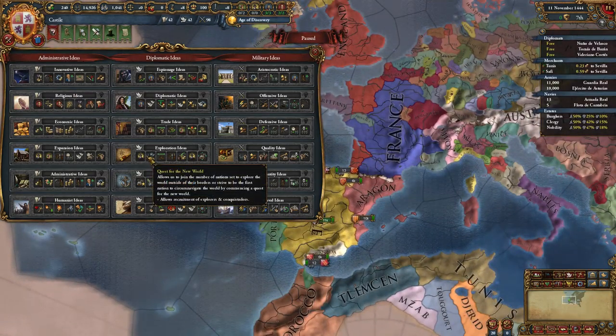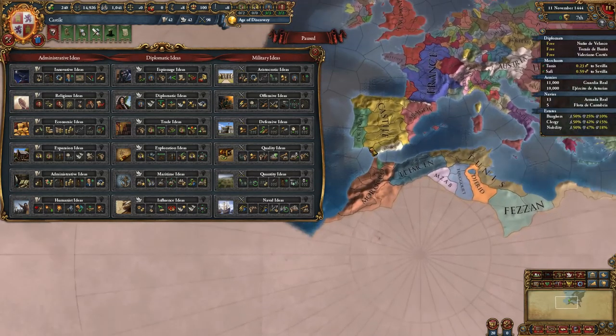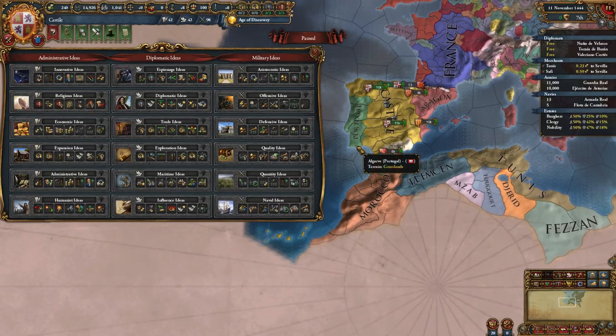If you vassalize Tlemcen, you usually want to start exploration instead and try to colonize the Caribbean or Brazil first. Ideally, you want to hopscotch your way with provinces or land to either the Aztec or the Maya, and then invade them. I think you get some ideas to help with that, and at some point you'll get an explorer named Christopher Columbus who will help you explore to the New World, which is really nice.